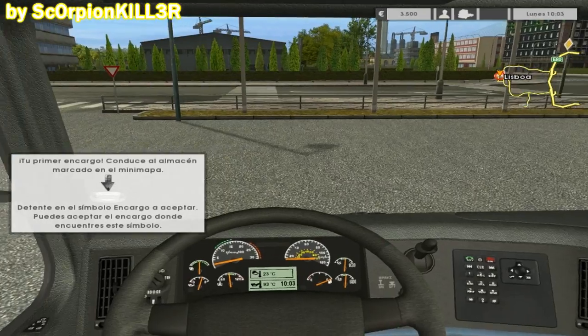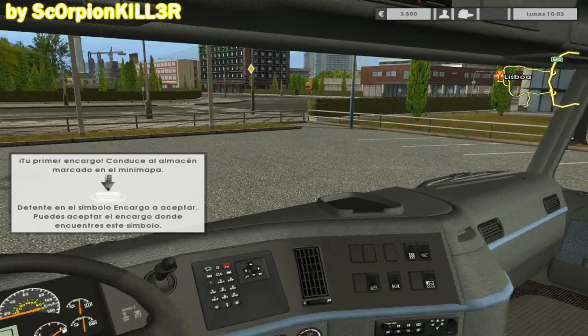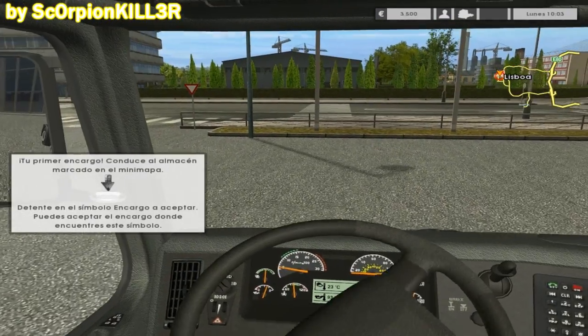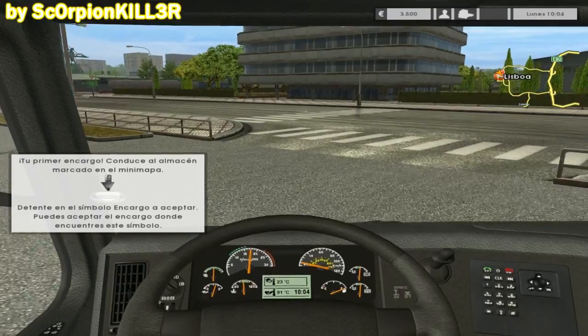Ya sé que esto es el mapa y aún no tengo ningún encargo, así que de nada me servía tener abierto el ordenador portátil. Bueno, ya que más o menos vimos como es mi camión, vamos poniéndonos en marcha hacia la empresa que está encerrada en un círculo rojo.